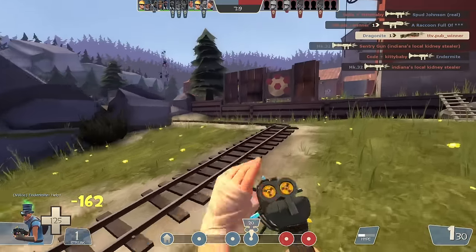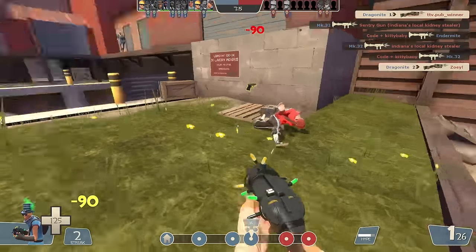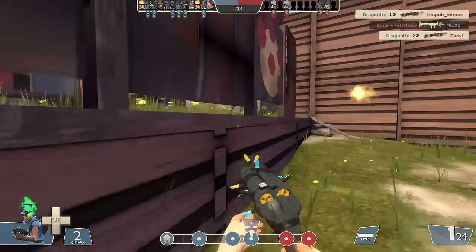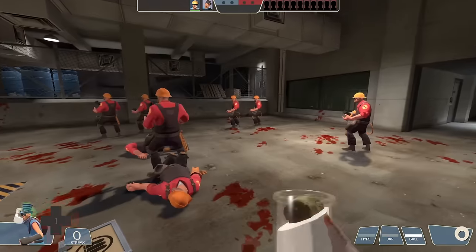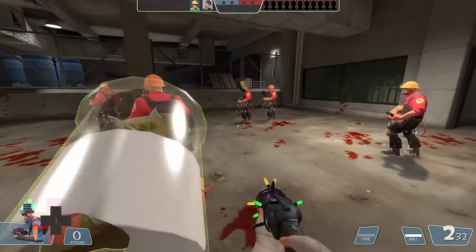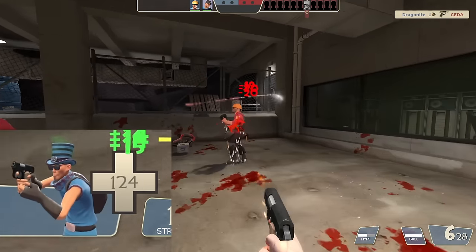Scout presents a bit of a disappointing start, since the main function of the pistol and the cleaver are outclassed by the shortstop and the Wrap Assassin, assuming they're competing for the same weapon slot. But Scout does have a few interesting secondary combinations worth exploring. The Mad Milk and the Pretty Boy's Pocket Pistol could certainly be one, since the combined healing would give you up to 144 health back from a single magazine.